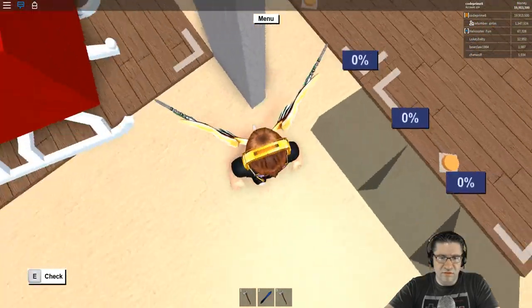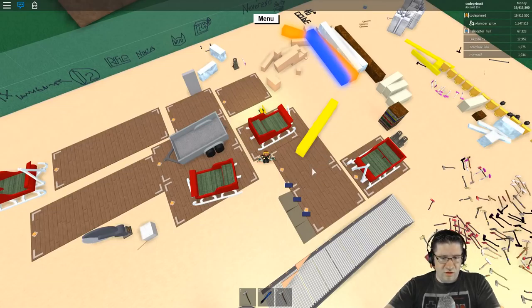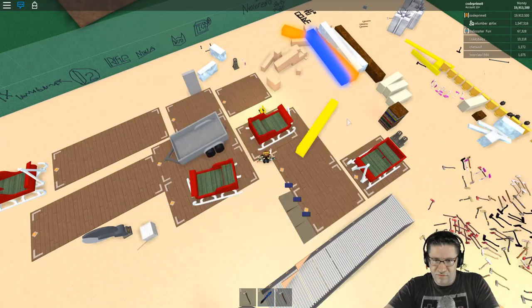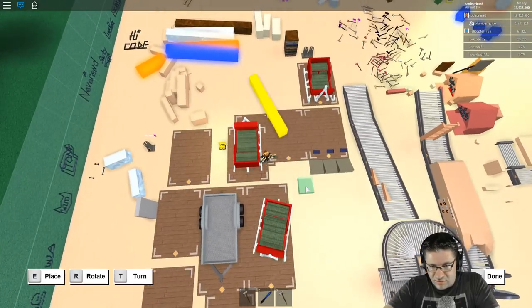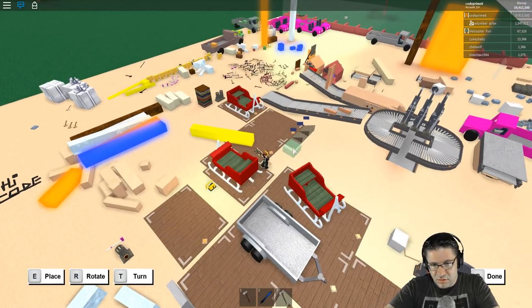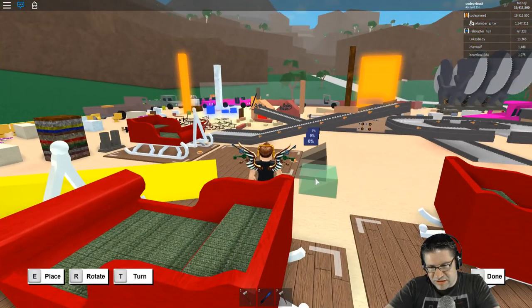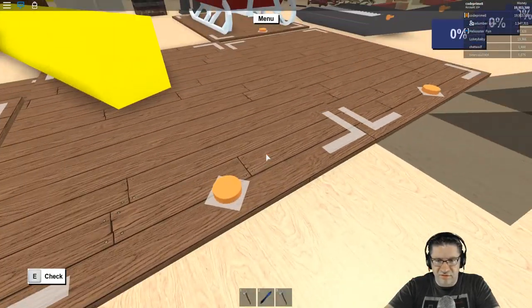Gray wall, gray wall — the magnificent. Two-fourths, two-fourths, two-fourths, four — whoa, what's that? Come on, just get in there please. Why is it not doing it? It's not doing it correctly. Is it because this is in the way?